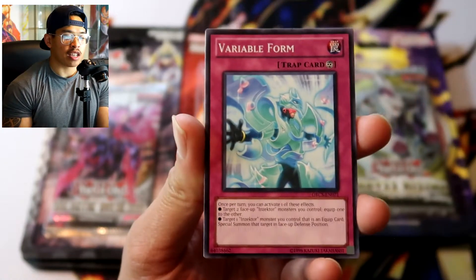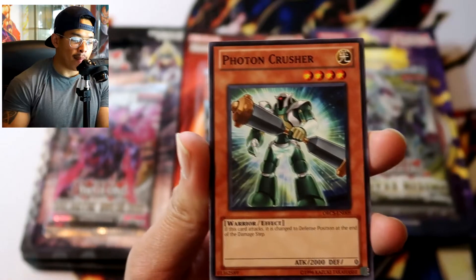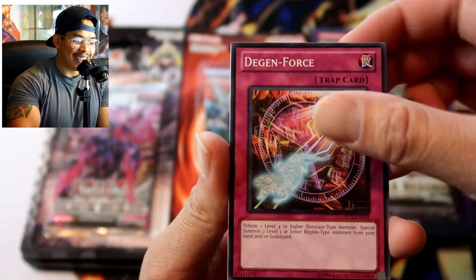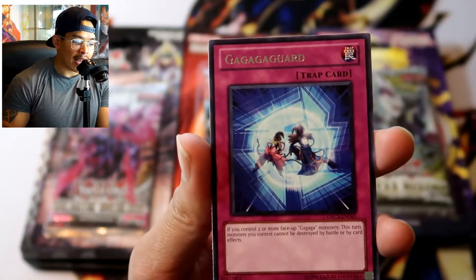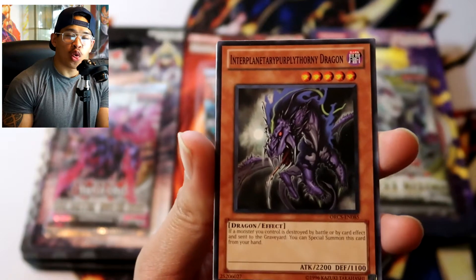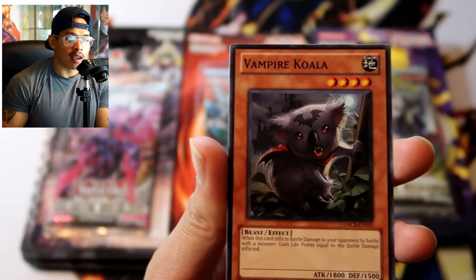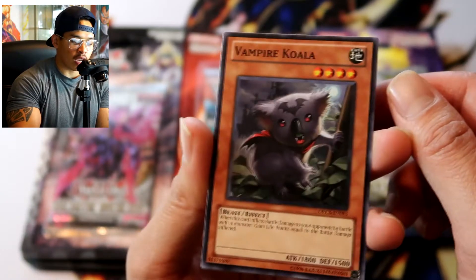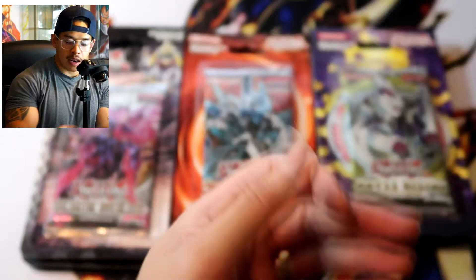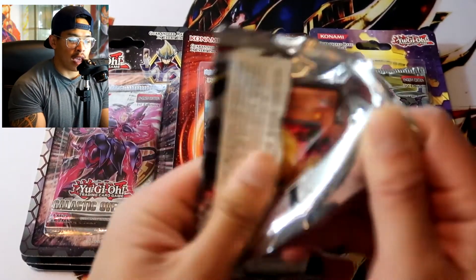Next pack — Order of Chaos. This is a phenomenal set. We've opened up some first edition packs here on the channel before. Here we go: Variable Form, Dark Mane, Bale, Photon Crusher, Deegan Force, Gaga Guard, Inner Planetary, Purple Thorny Dragon, Curry Bolt, Vampire Koala — the cutest looking koala — Evil Saurus. Nothing out of that first pack.